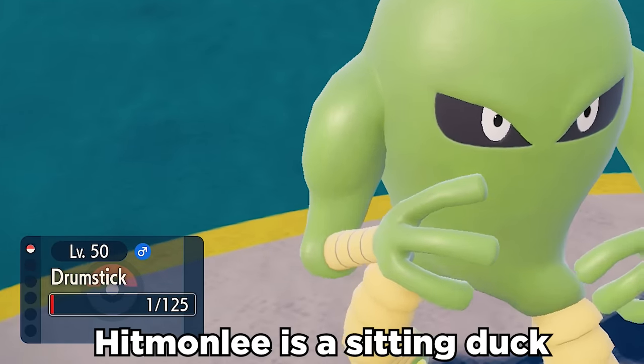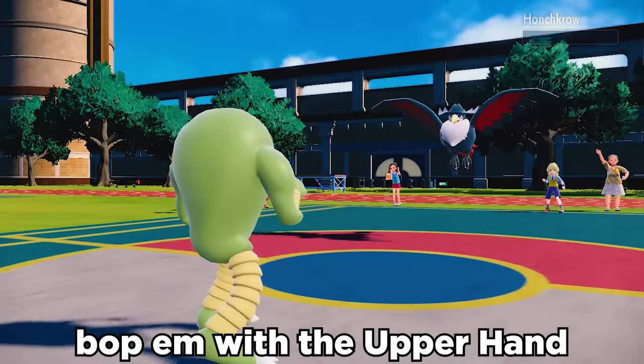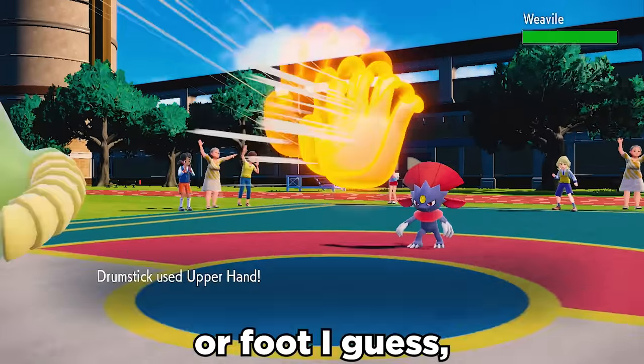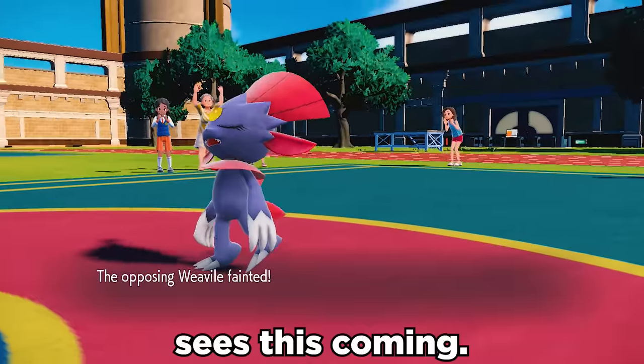At 1 HP, Hitmonlee is a sitting duck for priority moves to pick us off, but then all we gotta do is bop him with the Upper Hand — or foot, I guess — which is the most satisfying thing of all time, and nobody ever sees this coming.